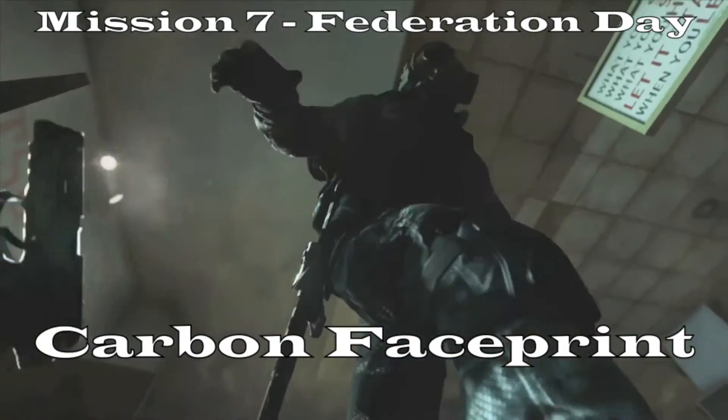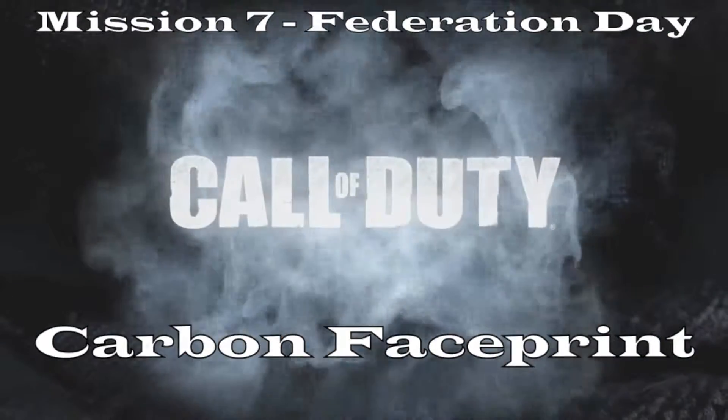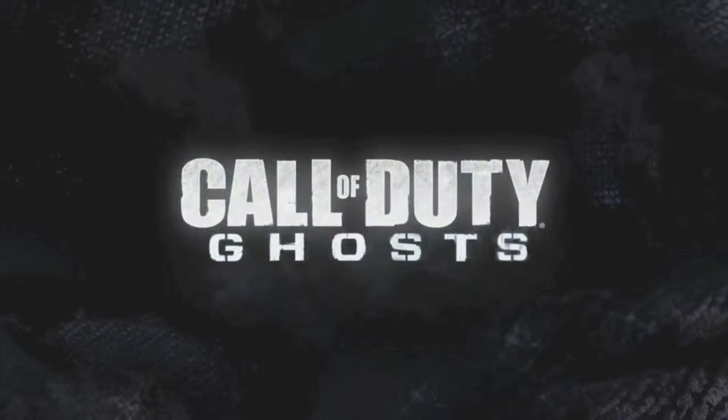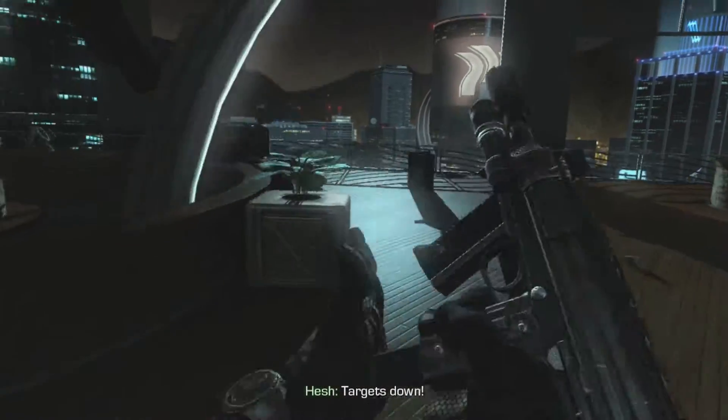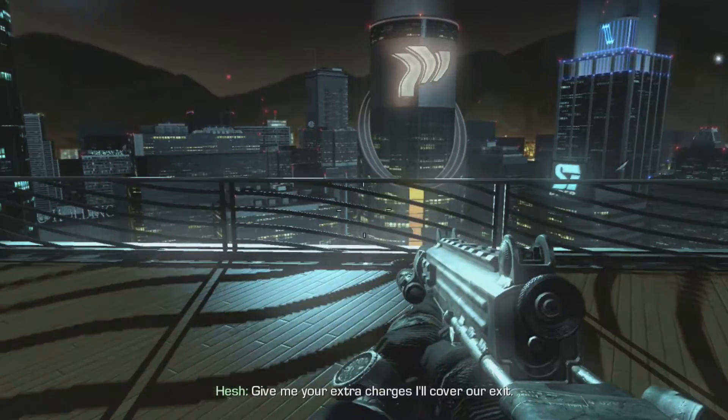What's going on guys, McKayor here alongside Ace, and today we are playing a little bit more Call of Duty: Ghosts, going for the mission specific on Federation's Day — Carbon Face Print. This is the second of two mission specifics on this one. If you don't know how to get the other one, Sleeping Beauty, go ahead and check that one out.